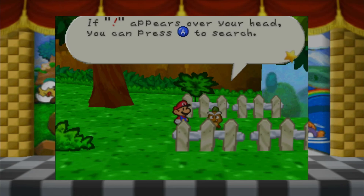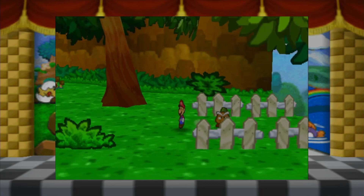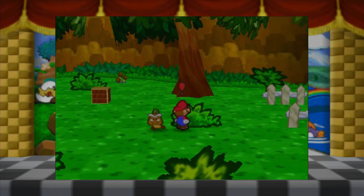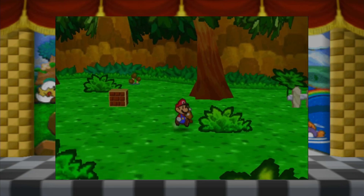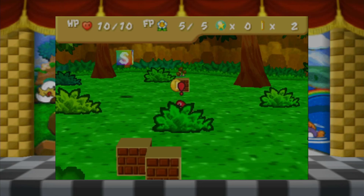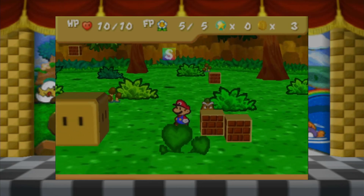Mario's just like: two things - what is the A button, and I have question marks over my head? What are you talking about? I don't have question marks over my head. I'm rich, I'm rich with two gold! I'm more rich!